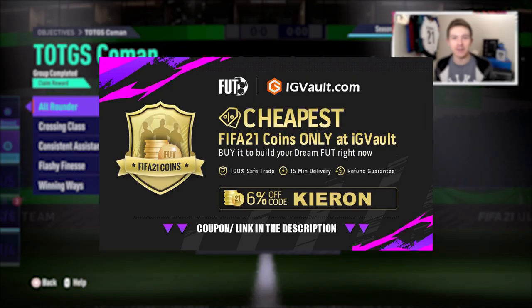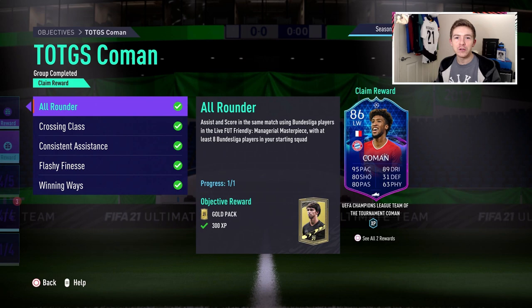I've just unlocked Team of the Group Stage Coman, and in this video today we're gonna try him out to see if he's worth the grind. If you need to get your hands on some coins to improve your Ultimate Team, check out the link in the description, IGVault.com, and if you use the code Kieran at checkout you'll get yourself a pretty nice discount.